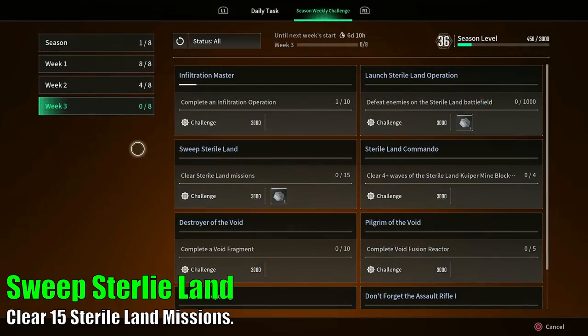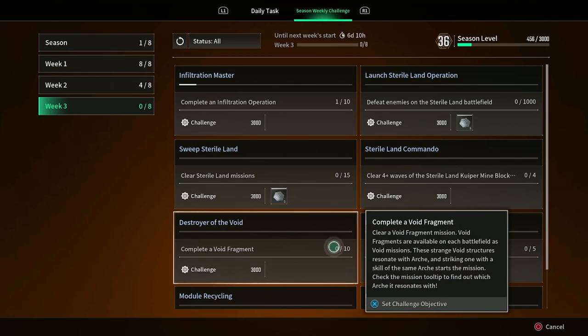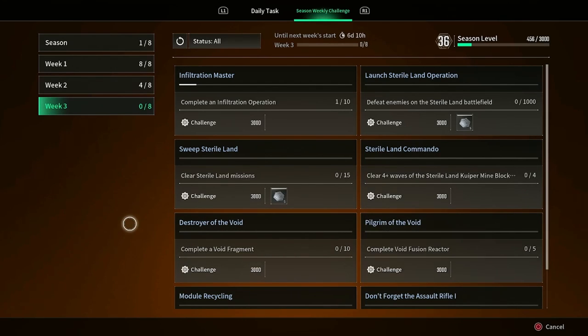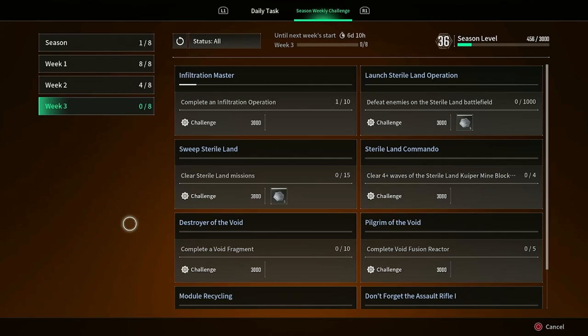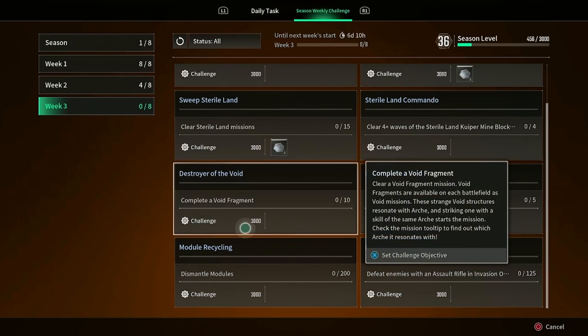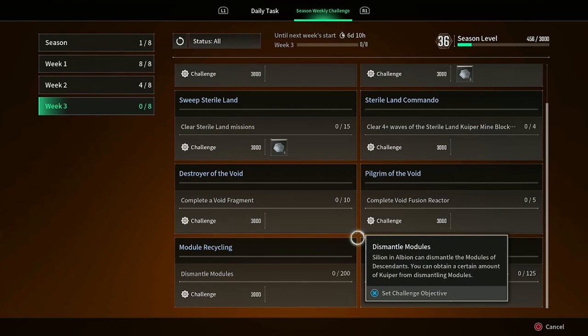For Sweep Steriland — clear 15 Steriland missions — the Steriland Block Kuiper Mining counts toward at least one of these. You could also clear the anticipated ambush point 15 times, or do void fragment and void fusion reactor missions. You have to do 10 void fragments and 5 void fusion reactors anyway. If you focus on doing Destroyer of the Void and Pilgrim of the Void for your void fragment and void fusion reactor missions, completing both gives you exactly the number needed to complete the Sweep Steriland challenge, as long as you do them in Steriland.